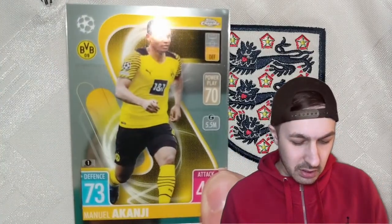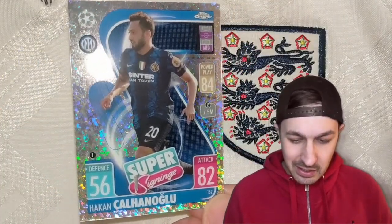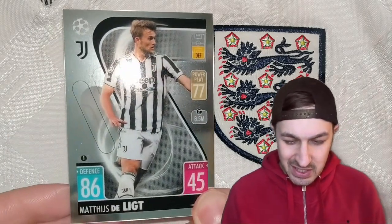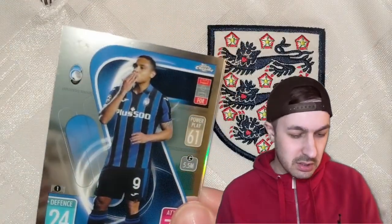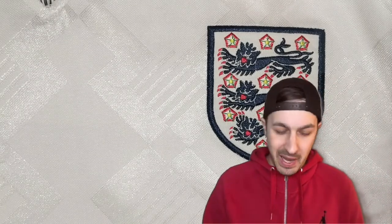Frank Kessie, AC Milan. Manuel Akanji, Borussia Dortmund. Marcus Rashford, another one from the England side. And it's a speckle refractor in the back — Hakan Calhanoglu. It's a massive shame that Arsenal are just terrible at the moment and can't qualify for the Champions League, Europa League or even the Europa Conference League, so there's no Arsenal players to pull. Matthias De Ligt kicking us off, Gerard Pique — Barcelona stalwart and Shakira's husband. Luis Muriel Atalanta. And Joshua Kimmich — it is a refractor! Three refractors, three parallels, one speckle refractor — not too bad so far.